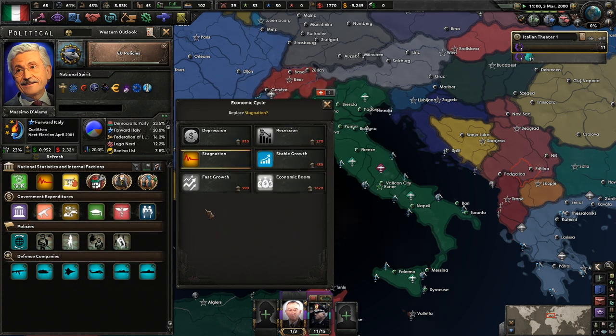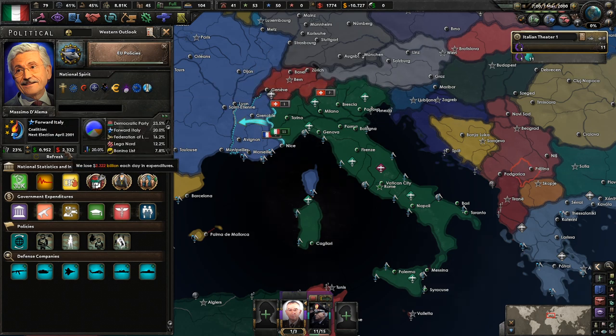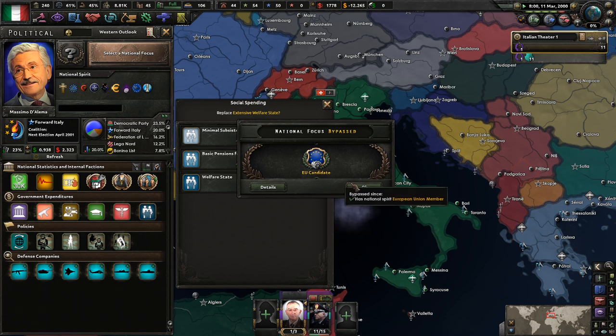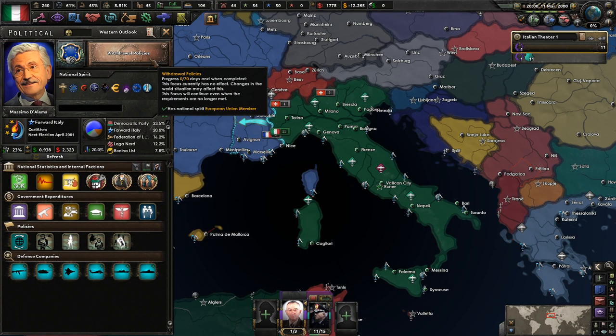How much money am I losing right now? I have negative 9.9 billion. I think at a certain point you just take out a loan automatically. We're spending 2.3 billion and we're earning 0.9. Not fantastic. I will be honest — we have an extensive welfare state. We could just start cutting all of these social services. Yeah, let's begin the withdrawal process here.